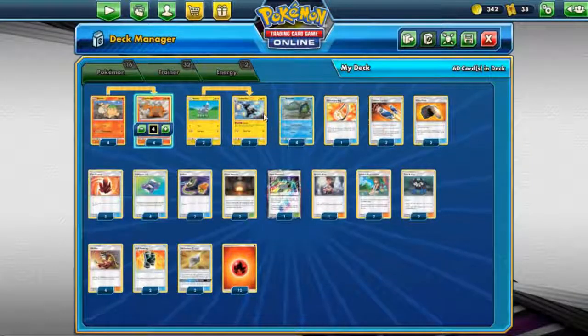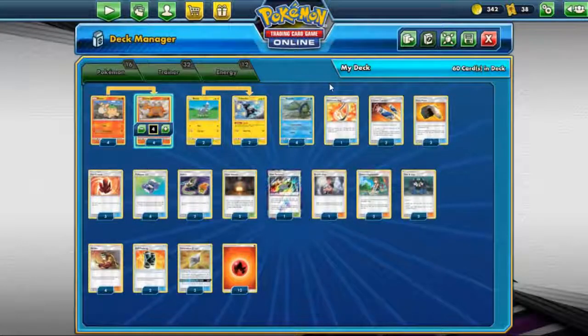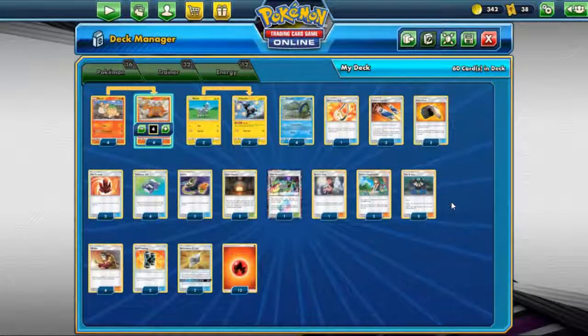Another support Pokémon we have here is Zepstriker, just because we want more draw mechanism. The other one is Basculine with Tackle. I put this in the deck because Swarming Bites does 20 damage for each Basculine you have — it's a colorless attack. I've taken a look at other Pokémon that have Tackle as an attack, and I think Basculine is the most flexible one, so I put it in this deck.